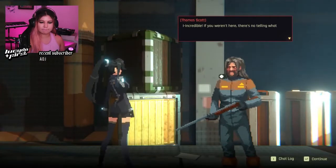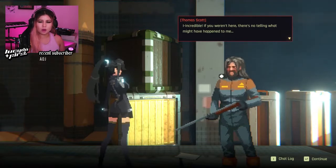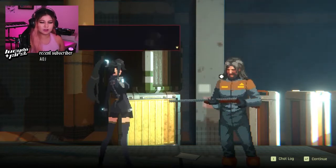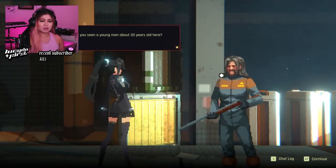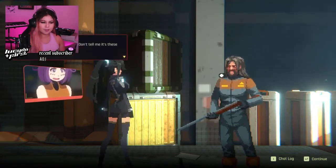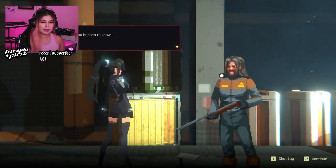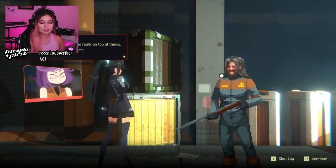Hello, sir. This is Thomas Scott. Incredible. If you weren't here, there's no telling what might have happened to me. What brings you here, fine woman? You here for the treasure too? No, I'm just looking for my younger brother Ryan. Have you seen a young man about 20 years old here? No. We came here for treasure, but the situation here is far worse than we thought. What treasure are you looking for? Don't tell me it's these crabs and worms.